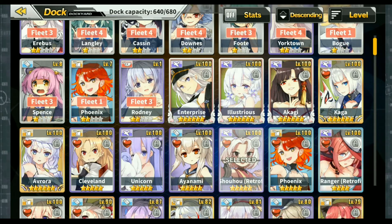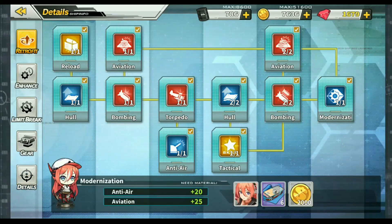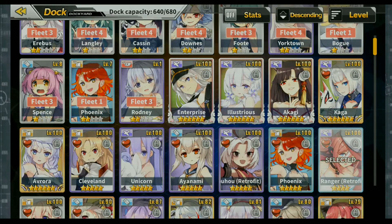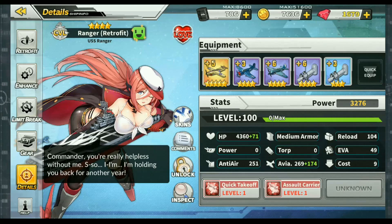Not every ship is going to get a retrofit — we are getting them as they come out, so we will have to wait on a lot of those. We will be getting retrofits for all of the starter ships, and a lot of white and blue rarity ships are also going to be getting retrofits. Retrofitting them really makes them extra powerful — take Ranger for example. The retrofit definitely increased a lot of her stats, and when you fully retrofit a ship, a lot of times you will get additional skills. She got the Assault Carrier skill once she was retrofitted.